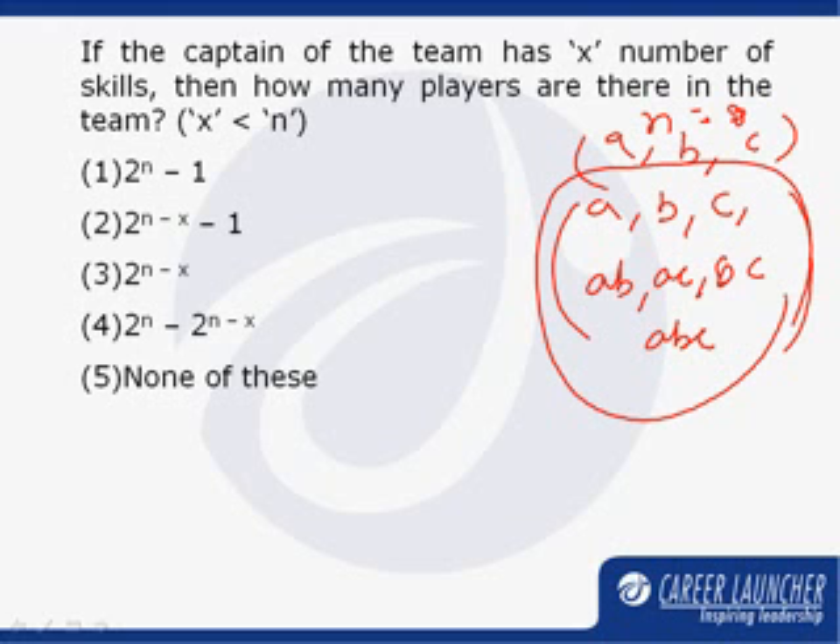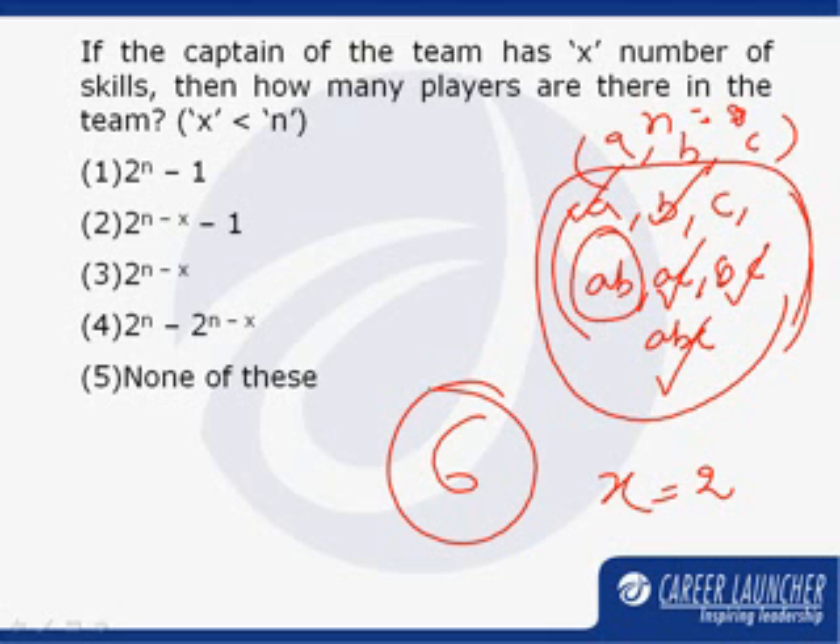Now, if I assume the captain has two skills — that means X is equal to 2 — let us say the captain has skill set AB. Then the players which can be part of the team are those sharing at least one skill with AB: A, B, AC, BC, and ABC. So the number of players in the team is 6. Substituting n=3 and X=2, only choice number 4 gives the value of 6, so that becomes our correct choice.